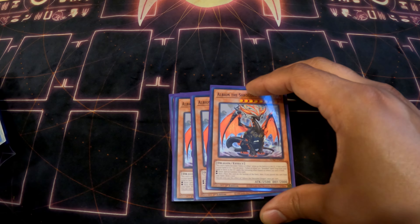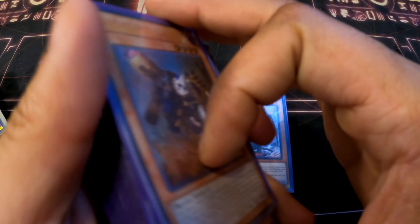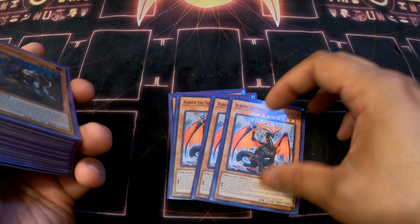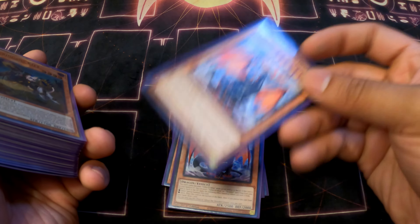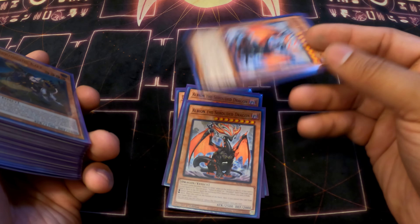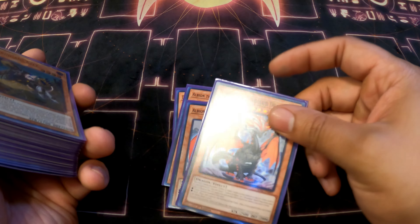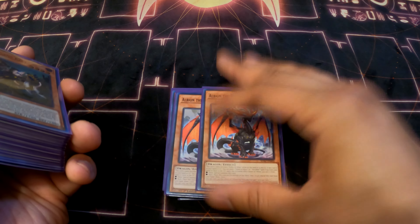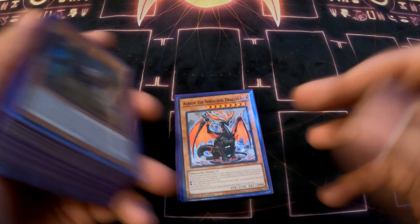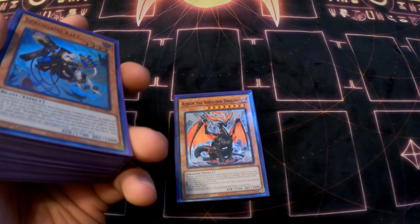Three Albion the Shrouded Dragon. I noticed in some pure Despia builds online, the ones winning YCS and topping regions, they only run one or don't run it at all. I like it because it's essentially like an Upstart Goblin — you send a Branded spell from your deck to the graveyard, put it on the bottom, and draw a card. Anything that draws is amazing. Running at three, no exceptions.